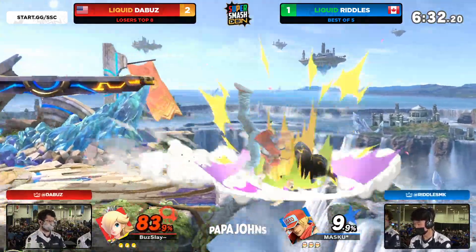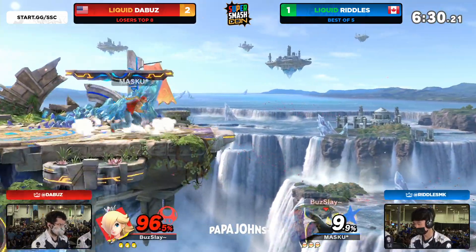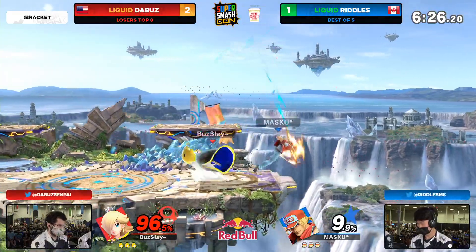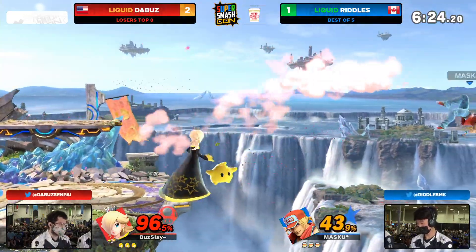The adaptation we see from players like Riddles — he sees that the Buzz is stuck in shield by the ledge, so he's going to be able to get that grab, that free jab with the pummel. He's only at 9%. What a difference compared to the second game.